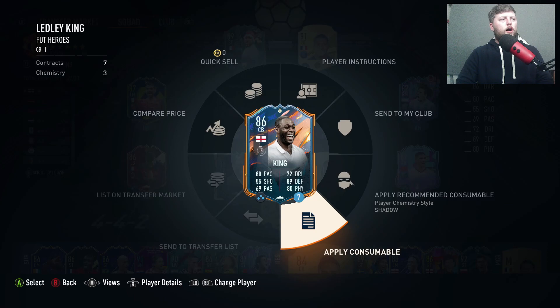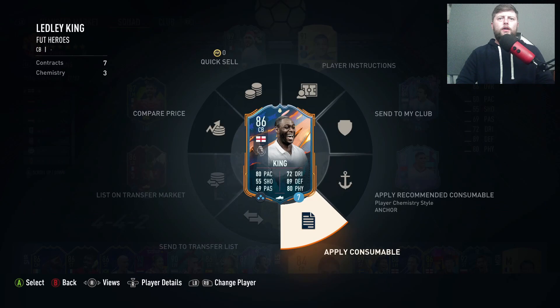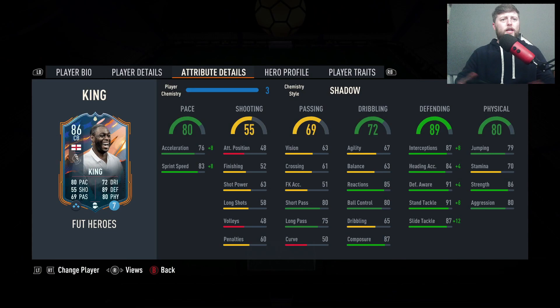The Anchor gives you a boost on strength, giving you 94 strength. In terms of pace, the Shadow is going to be more beneficial - 88 pace. If we're looking at Virgil, he's still going for the Shadow. I think we go for the Shadow, get that max pace out as much as possible. That would probably be my pick for him.